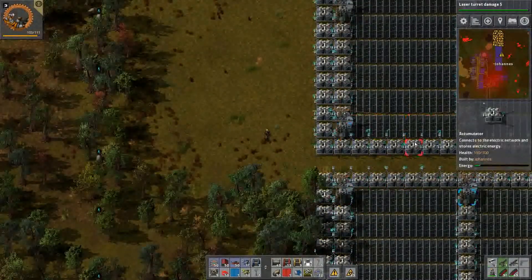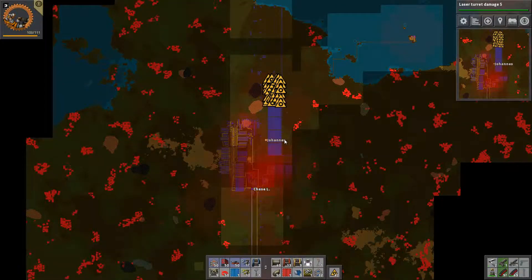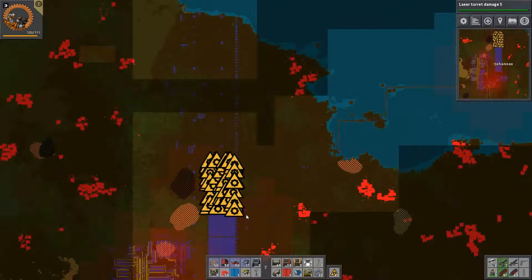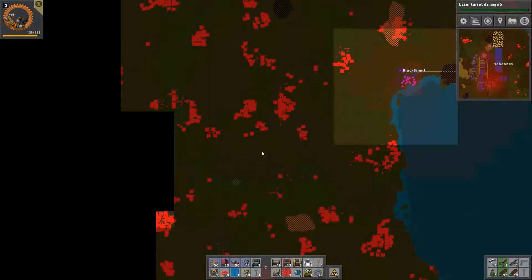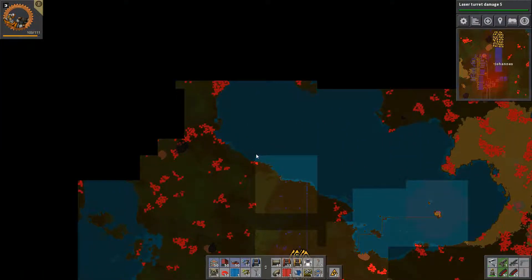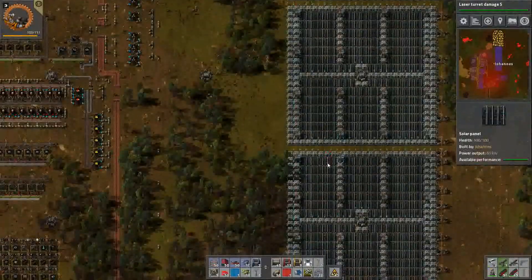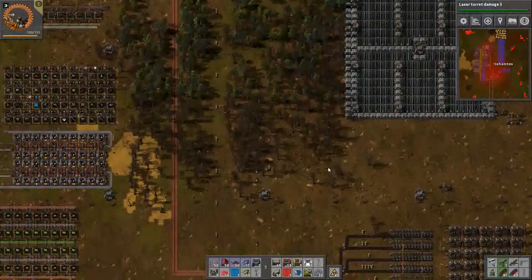Hello and welcome back to Factorio on the Hogplay channel where we worry too much about our security. We kind of secured all the way to the top here. The robots are still building out accumulators and we started pushing down here because I want to get some more scanners in. I need to find more oil — it's just not enough. We could go for speed modules and things like that, but all of those also require oil to produce, so it would just start going in a circle. We need more oil.